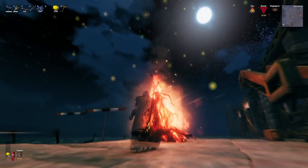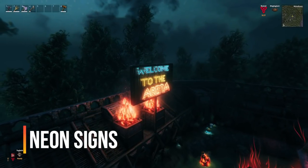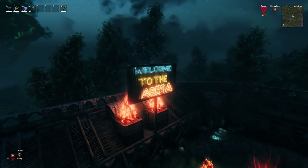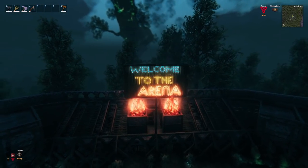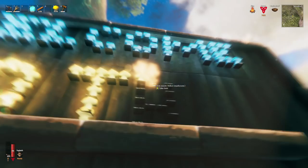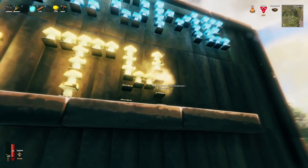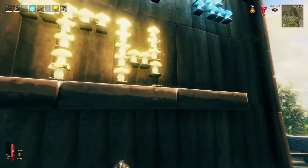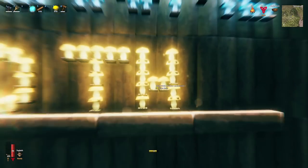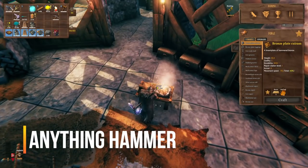Did you know you can write on signs and make billboards with neon-colored elements? I'm using blue mushrooms, yellow mushrooms, and surtling cores to write 'Welcome to the Arena' at our new coliseum that Narwhal and Hilde built. It's made easy — just space out the item stands, pick whatever color you want, and play with it. I got better as I went along; the E's on the first word were a bit wonky but by the end it looked beautiful.